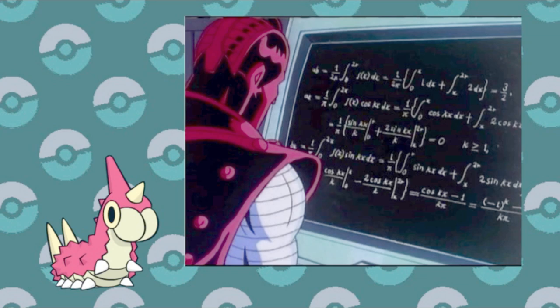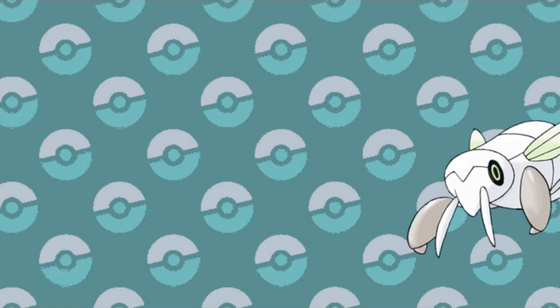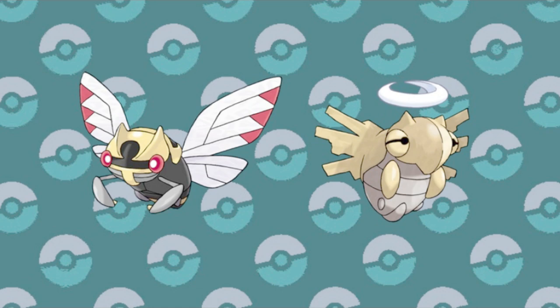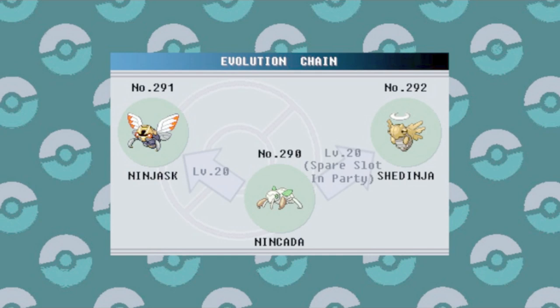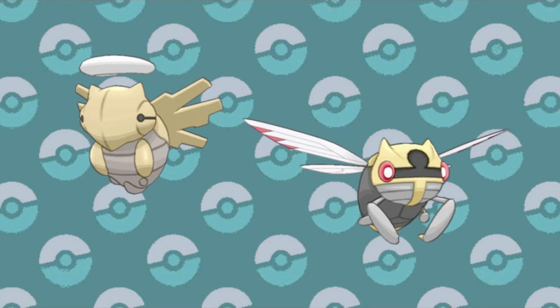But while we're on branched evolution bugs from Hoenn, there's always Nincada. This unassuming ground bug can turn into two different Pokémon that are scary in their own ways. However, this is the only pair of branched evolutions where you can get them both at the same time. When Nincada evolves into Ninjask, the player must have an empty slot on their team, and a spare Poké Ball in the bag was also required. Then Shedinja would simply appear in your party. It does have all the same moves that your new Ninjask will, but now that you have them both separated, you can diversify and play to each of their strengths.